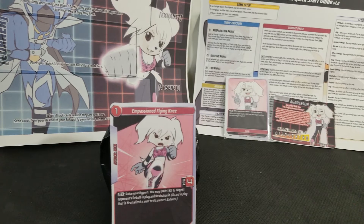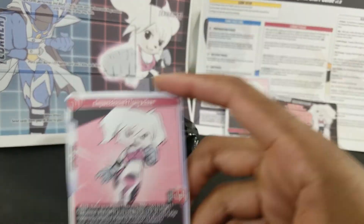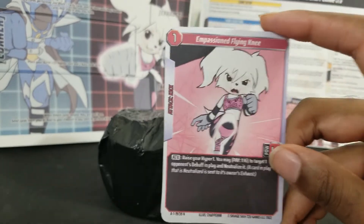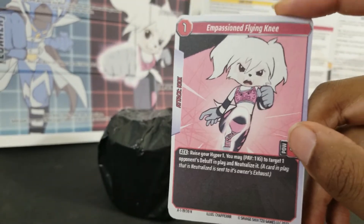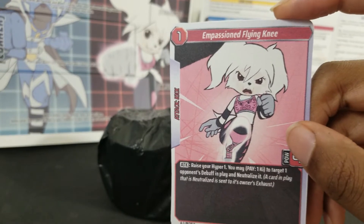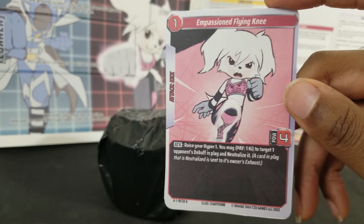Back with another preview for Hyper Juken, another attack from Lucy the Savage Shih Tzu herself. It's a one-cost attack coming from the key pool — it's a kick: Impassioned Flying Knee.